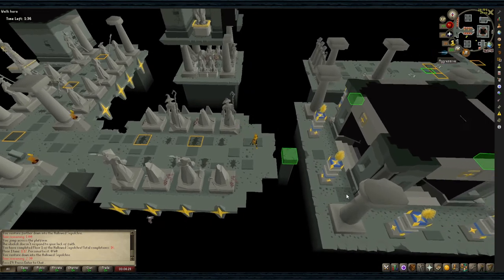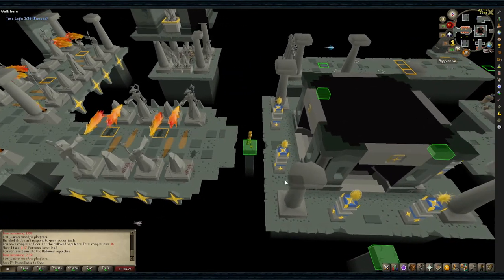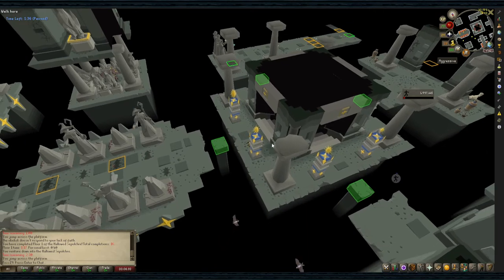Once through, jump and hit the obelisk if you have your snare dome or an item to refresh your agility. You've completed Layout 1 of Floor 2.